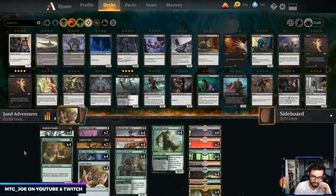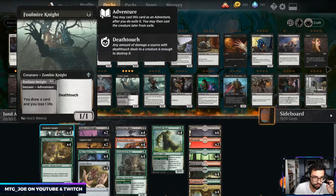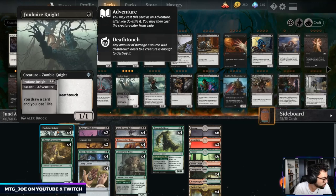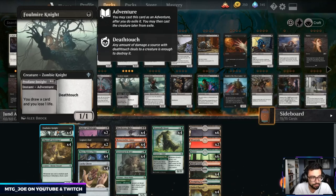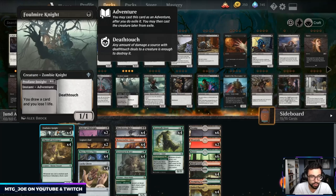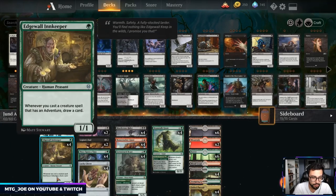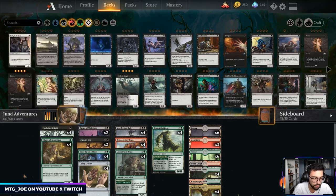This deck plays around the adventure mechanic — cards where you cast the adventure half as a spell, and if it resolves it goes to an exile zone from which you can cast the creature half. With Lucky Clover we get to double the adventure spells, and with Edgewall Innkeeper we draw cards every time we cast them, giving us free value and free card draw just by playing out our deck.